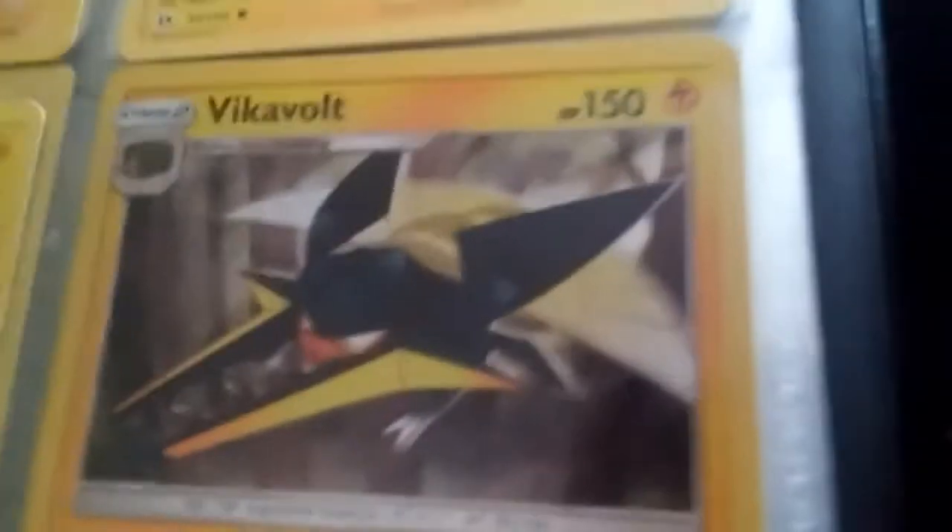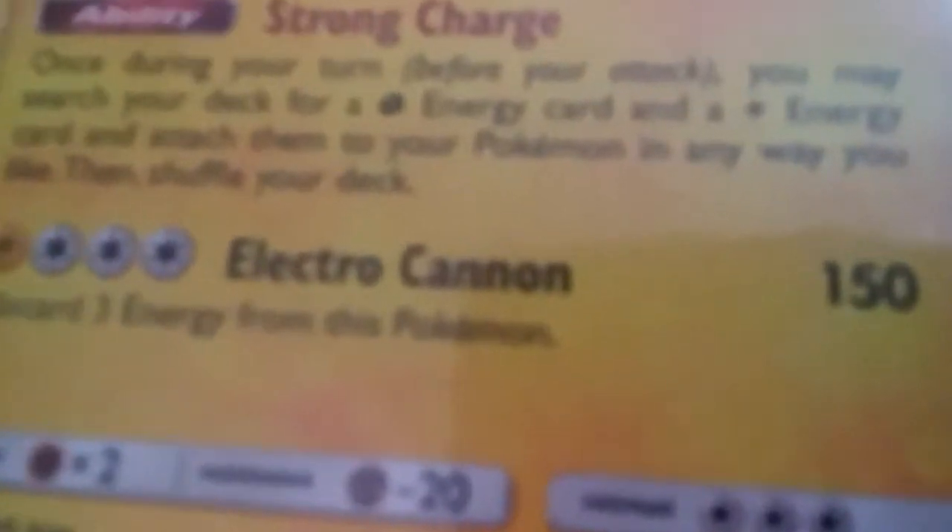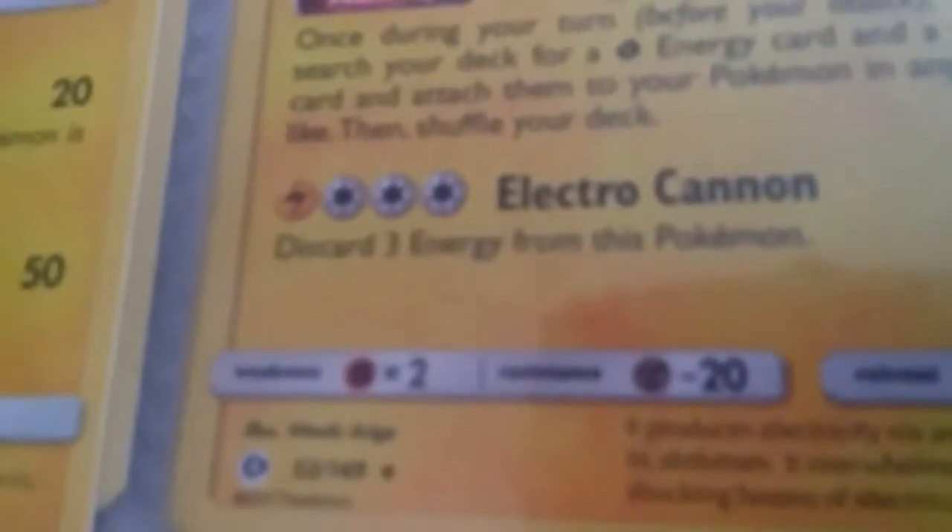This one's a Stage 2. He has 150 HP. Ability: Strong Charge — read that, pause the video. And then Electric Cannon — I'm only going to do this page, it's taking quite a while. Discard three energies from this Pokemon — 150 damage. This is my page right here.